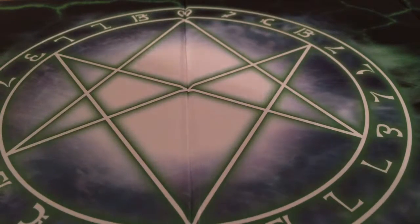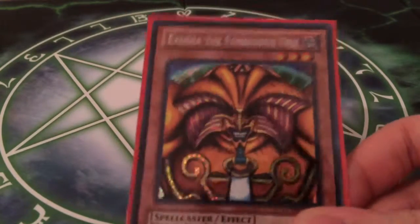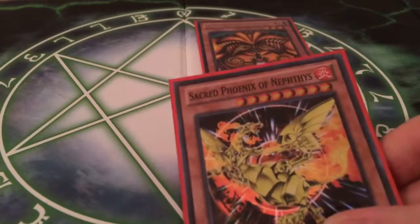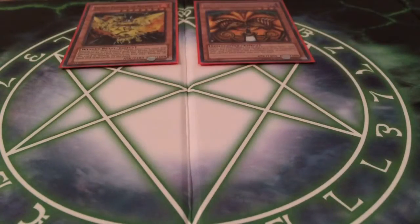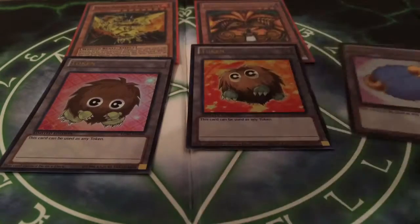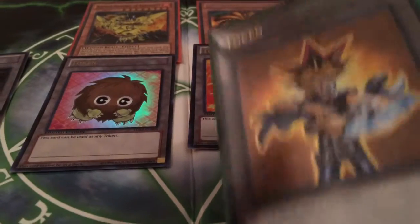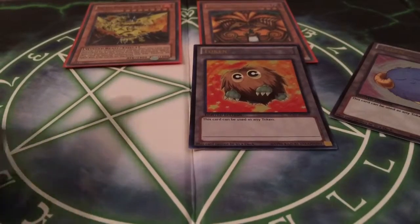Next I have just some other ones that I pulled. I have Exodia's head — secret rare — Sacred Phoenix of Nephthys — super rare — Kuriboh Token number one and Kuriboh Token number two — both ultra rares — Scapegoat Token — ultra rare — and a token I'm not sure who's on, but ultra rare, and Yugi Token.